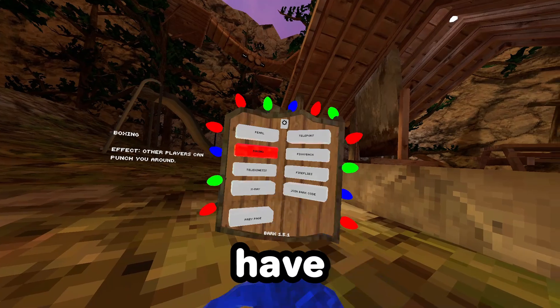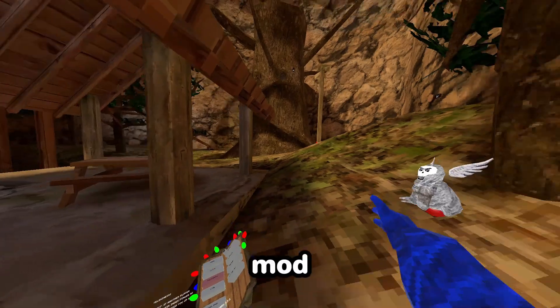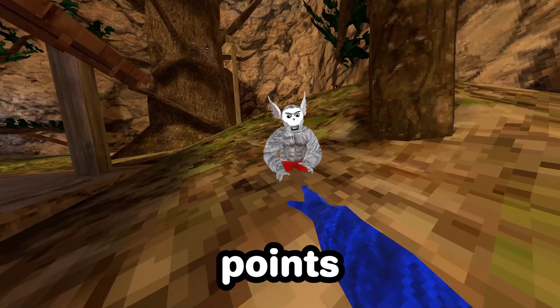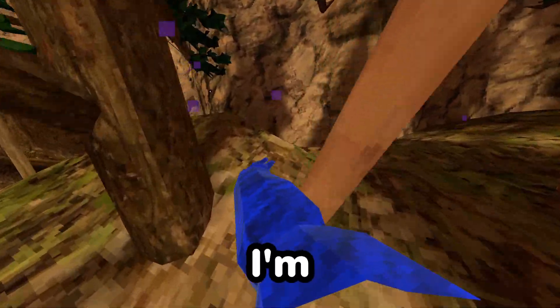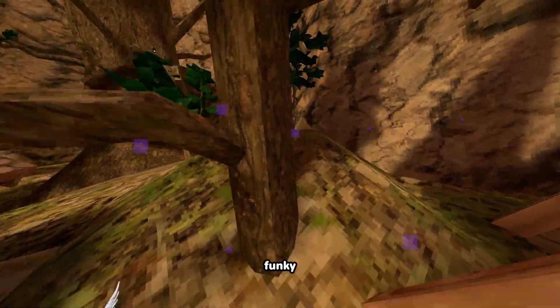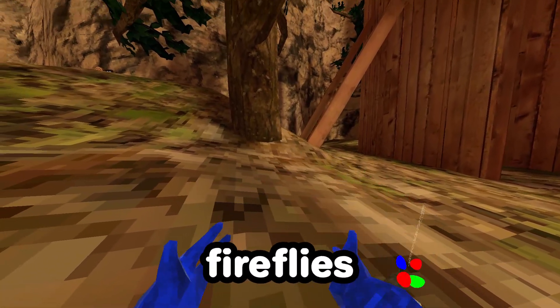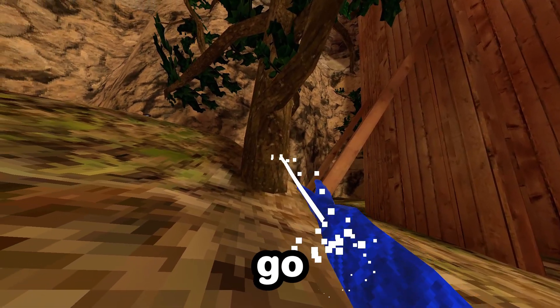Now we have boxing. A mod called telekinesis — so if he points at me, I'm literally just getting controlled. It's pretty funky. And we have fireflies where this little bug will go to him.